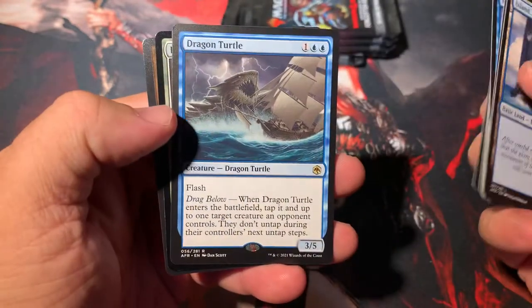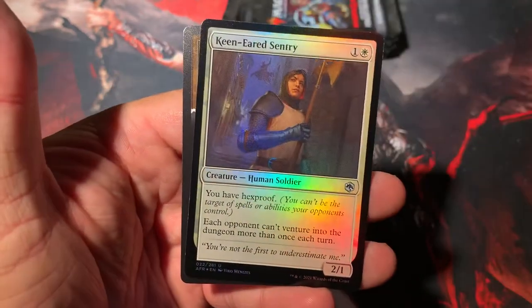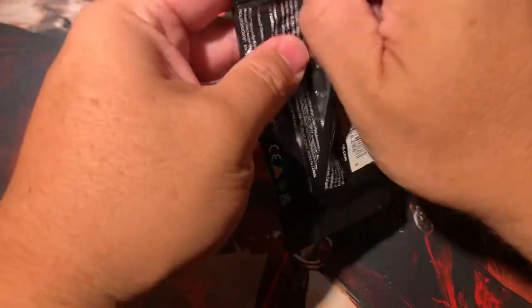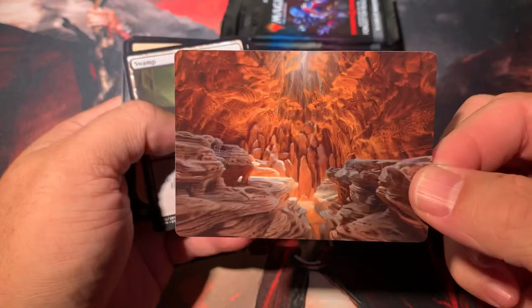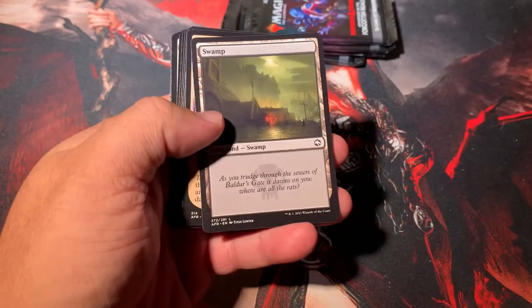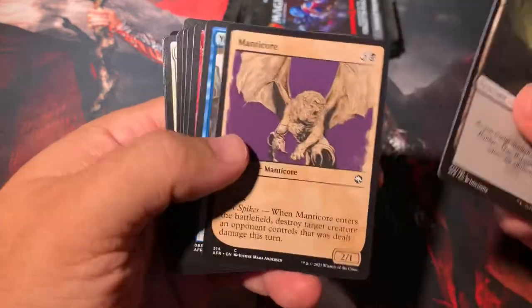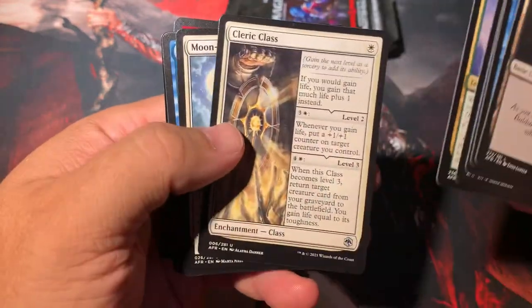Monk of the Open Hand, Dragon Turtle — there he is, I thought we would find him here. Keen-Eared Sentry is our foil. There is a Den of the Bugbear — pretty cool art. I think these new Manlands are going to do pretty well. Probably see them more in Modern than anything else — they are going to have to compete with the OG Manlands for sure, the Celestial Colonnade and all the other ones.